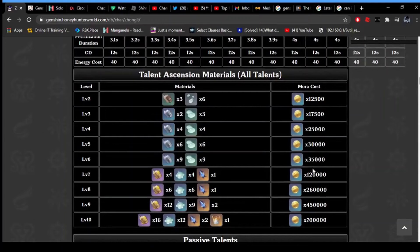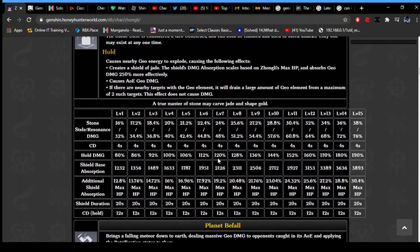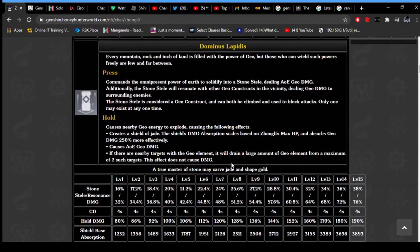So it lasts 12 seconds and enemies could be petrified for up to six seconds. Then you do shattered damage on top of it, and if you build him with a lot of energy recharge - because he already does significant damage with his hold ability - and then he procs shattered damage on top of that, Zhongli is broken.